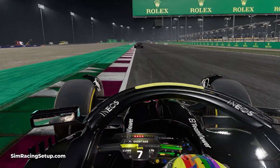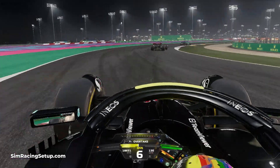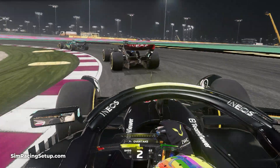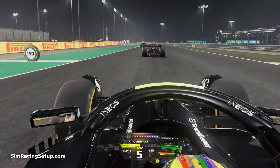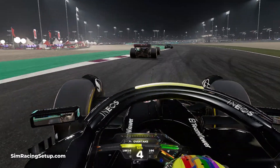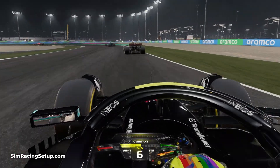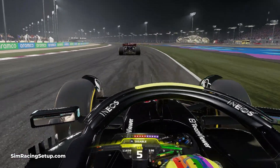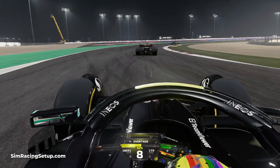One top tip: if you're decelerating from top gear, you'll initially have to downshift very quickly — shifting from 8th down to around 5th incredibly fast. Then as your car starts to slow further, the timing and gap between each downshift will increase. You'll shift from 8th to 7th to 6th to 5th, and then the gap to 4th increases a little, the gap to 3rd increases a little more, and you might shift down to 2nd as you hit the apex. Remember, all of this comes down to practice — jump into a time trial or grand prix mode and learn when and how to downshift correctly.